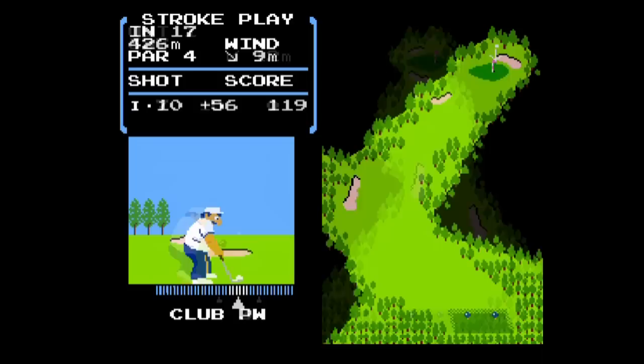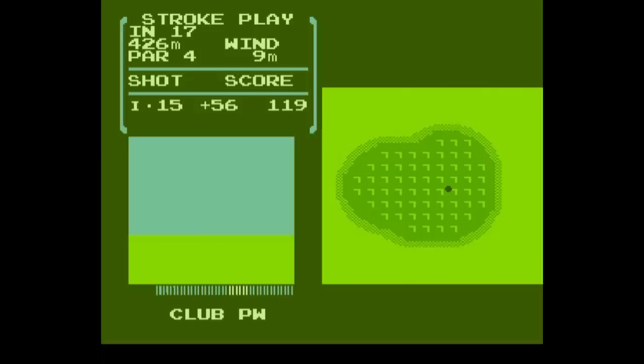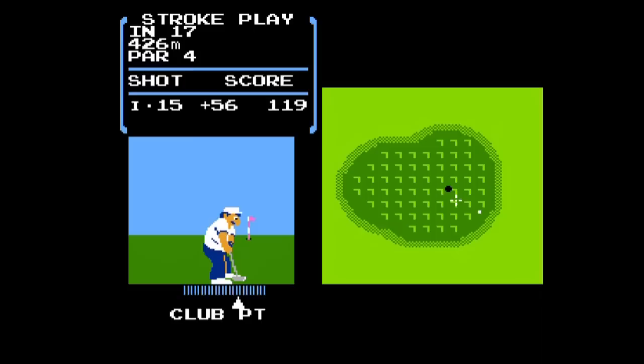For example, a one-wood or driver when you're at the tee, a sand wedge when you're in a bunker, a pitching wedge or nine-iron when you're getting closer to the green, and various clubs in between based on where you are on the fairway. This game doesn't do that. You have to know what clubs are right for your lie on your own, and how much power you need for that lie with that club. That's the kind of information real golfers need to know, but requiring players to have that information going in makes the game less approachable and accessible.